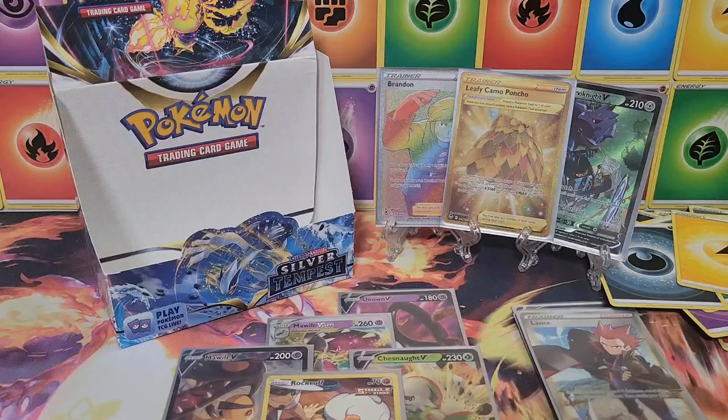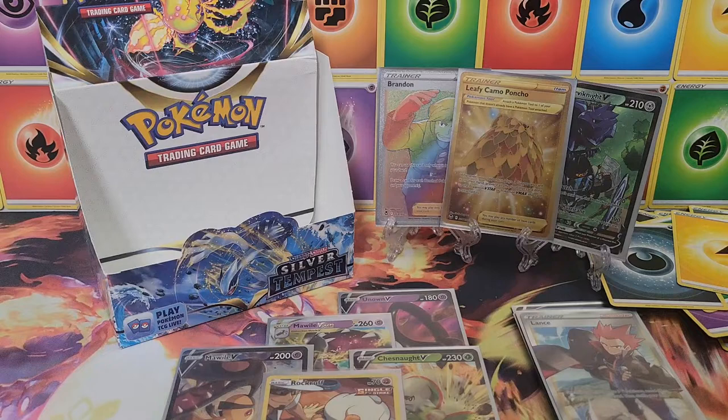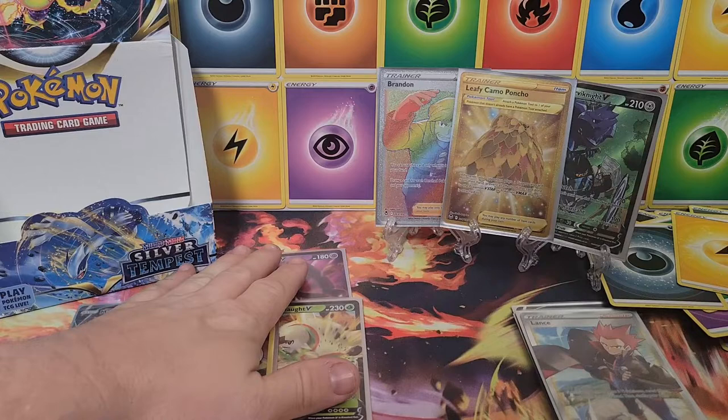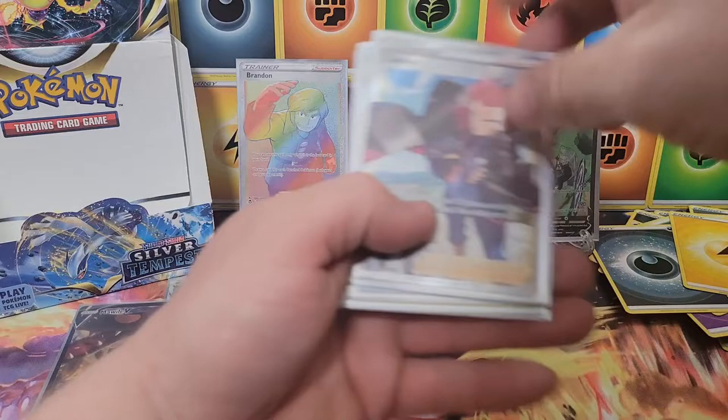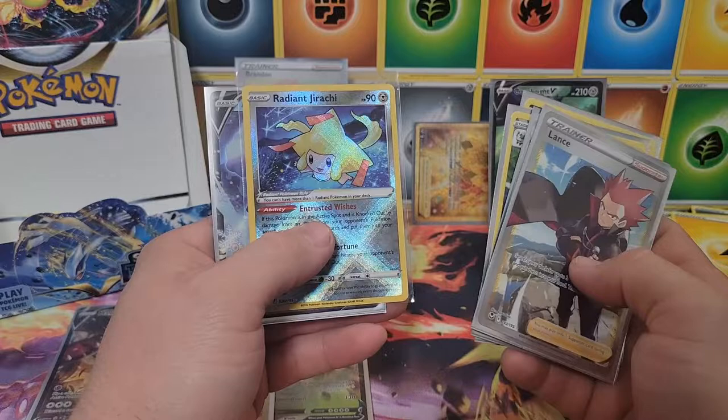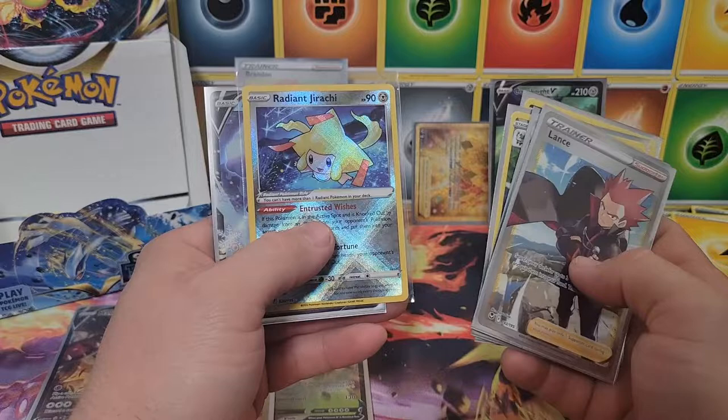A couple cards we had not pulled yet — and that's an awesome feeling. From the left side we had all those hits on display — the gold card, the rainbow, the Corviknight on the left side, Lance, Suicune V-star, Flaffy trainer gallery, Jynx trainer gallery, Radiant Jirachi, and the Alolan Vulpix V. Let us know in the comment section which side you think was better — left or right. Thank you for joining us for another episode of Bacon Pokey Dad — we'll catch you next time!